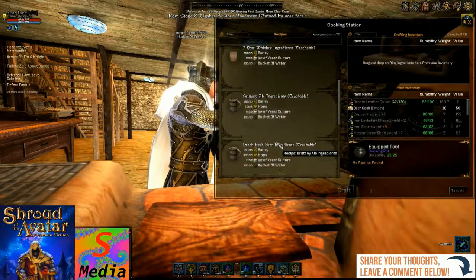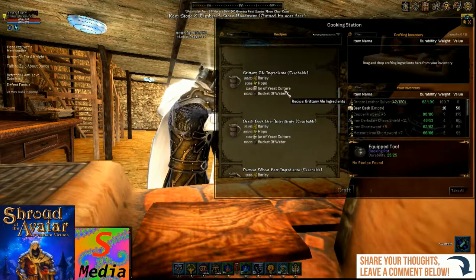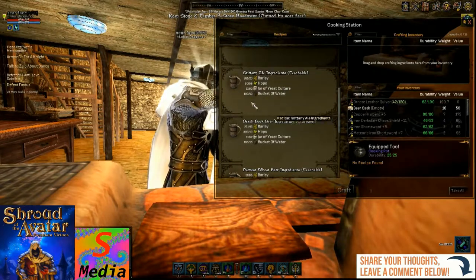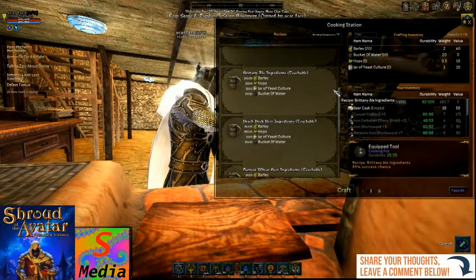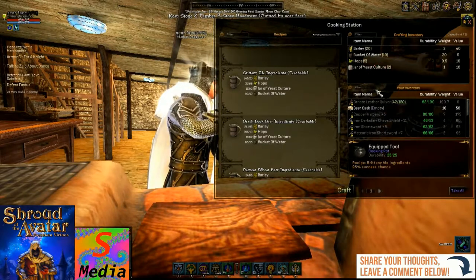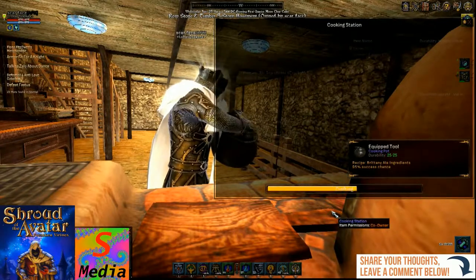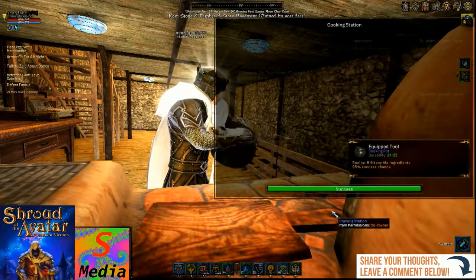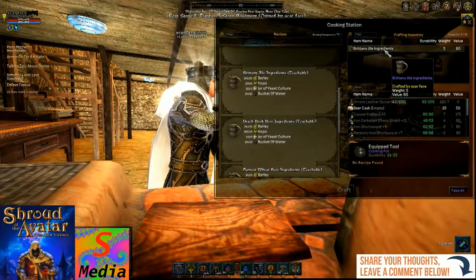Now for my case I've got a beer cask, so I need to make a beer — I'll just make some Brittany Ale ingredients. We're just going to double click on it so the inventory fills over here, and then craft one. And then we actually have our Brittany Ale ingredients.